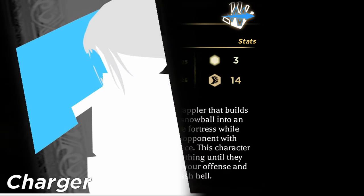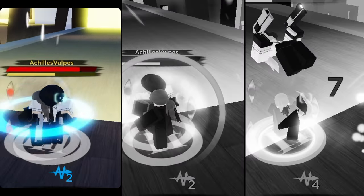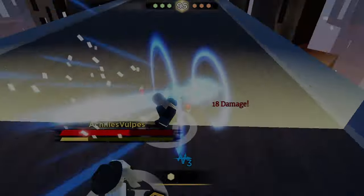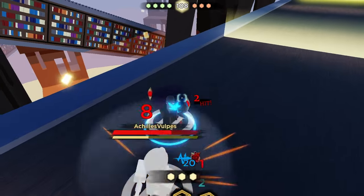The Charger is the scaling class. As mentioned in the other video, Charger starts every life at zero charge. Locking an attack, landing an M1, or using your skill 1 grants you charge. You want to get to 11 charge as fast as possible, as your class goes from barely functional to being able to kill off of two confirms.